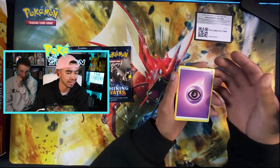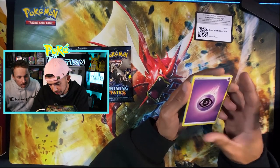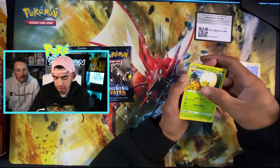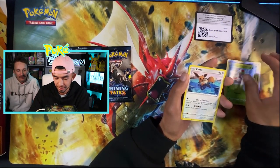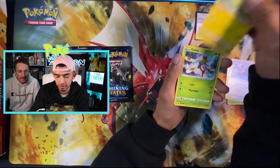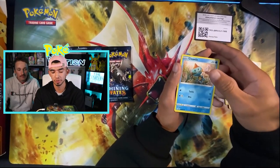Also super excited for Battle Styles — just pre-ordered some stuff for that set and I cannot wait. So right here, getting into the first pack: we have a Psychic Energy, kind of a blander artwork, not as deep of a purple. We got a Luxio, an Eldegoss, a Team Yell Towel, a Yanma, an Eevee — really loving the artwork on this Eevee — a Morpeko, another Yanma, and a Chewdle. I like the Chewdle.